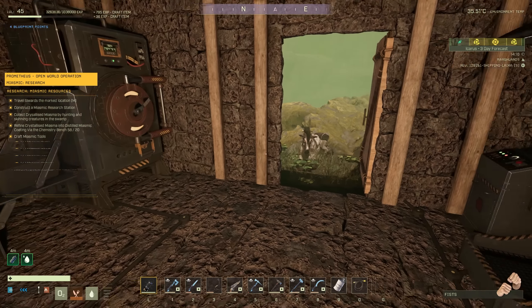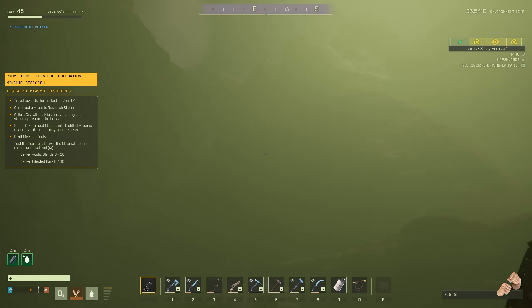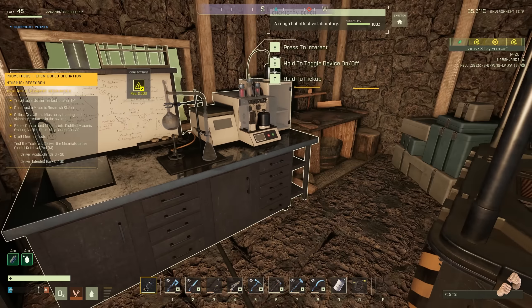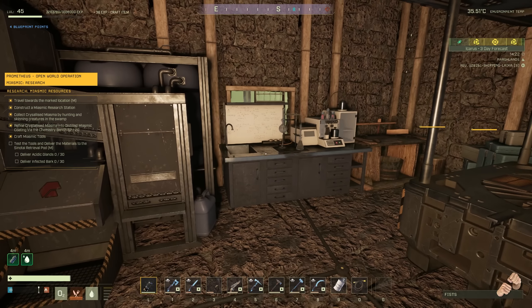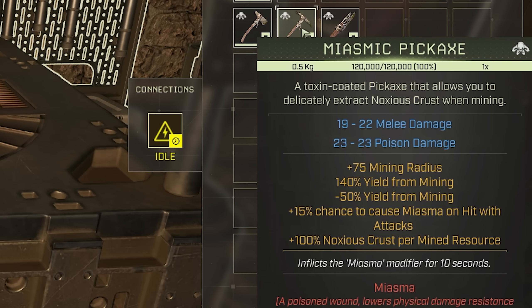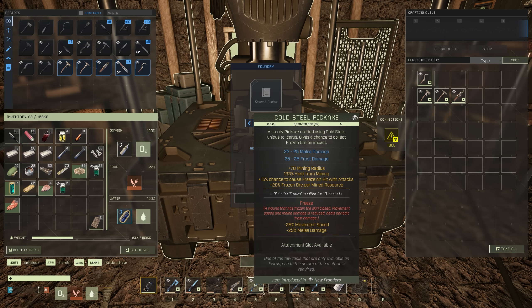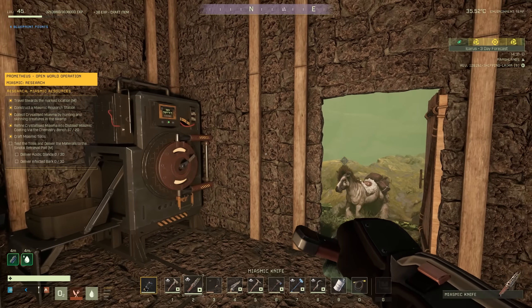Now we have to deliver acidic glands and infected bark — what in the world is that? So that's not our reward then, that's the delivery pod. I just gave away all my acidic glands. Well, you should have told me — I gotta go get some more now. That only gave me 40 silica ore for the noxious crust there. The miasmic pickaxe — it's better than the cold steel pickaxe that we're using, which is about to break anyway. But it also gives me noxious crust, or increases my chance for it or something. It might be something on the order of, instead of frozen ore, I get noxious crust now using this new pickaxe. I guess we're switching over to the poison tools now — they apply poison damage.